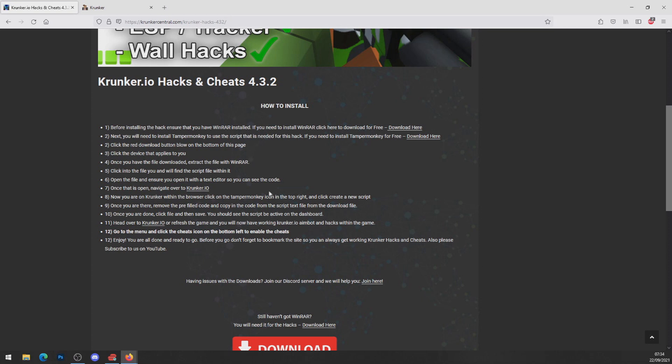First thing you want to do is make sure you've got WinRAR. If you haven't got WinRAR, download it — step number one will have a video tutorial down below in the description, so go ahead and watch that video and come back to this one.